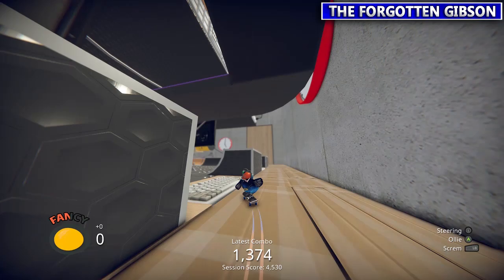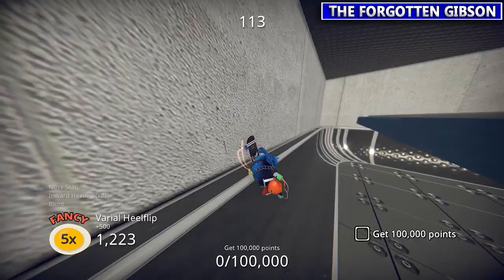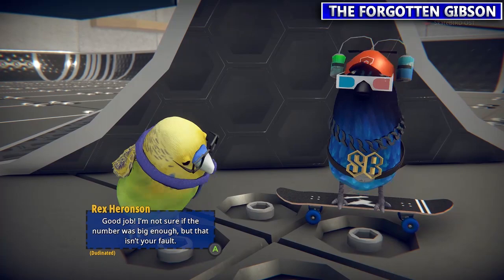Next one we're gonna talk to Scurphy Boy again. He wants you to get a hundred thousand points. As I said before, I'm gonna speed through these combos. Basically just use that stall and keep throwing in different flips and multipliers — if you hit the right flips you get chunks of like 5,000 points at a time. Rex the scarf man is happy.